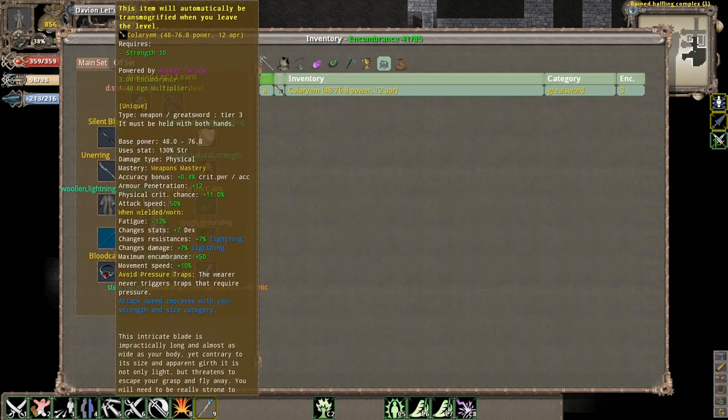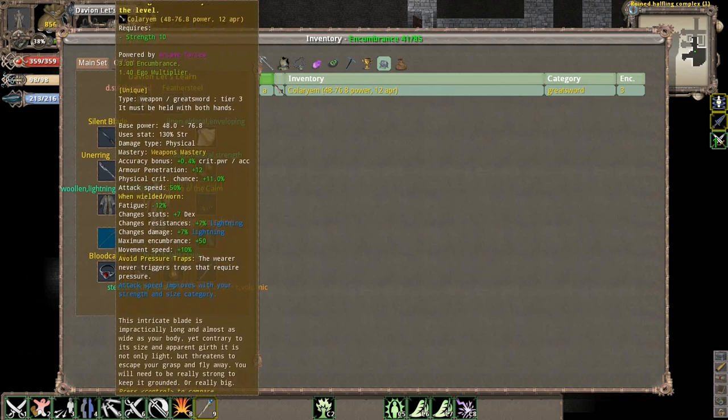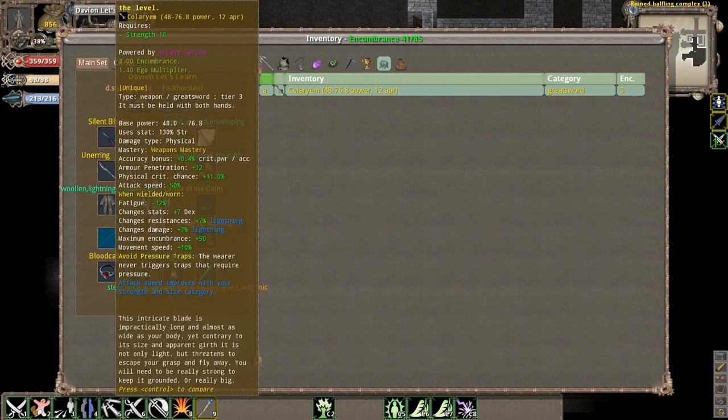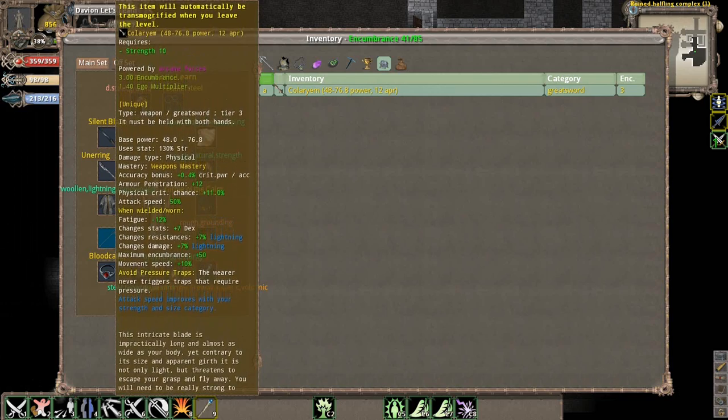It says in blue - attack speed improves with your strength and size categories. So the more strength your character has and the bigger your character is, the better your attack speed will be with this weapon. It also reduces your fatigue and other stuff, increasing movement speed and maximum increment.